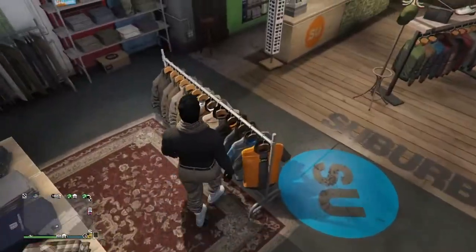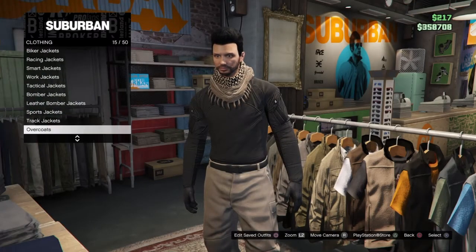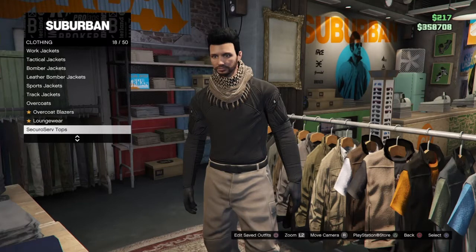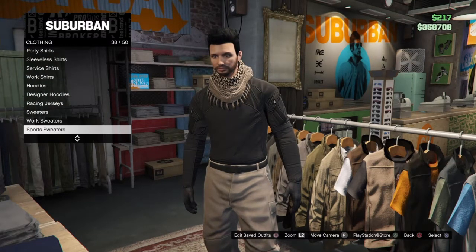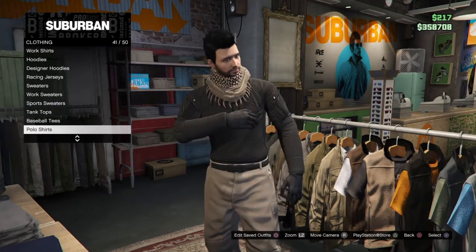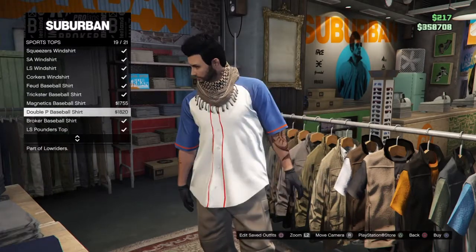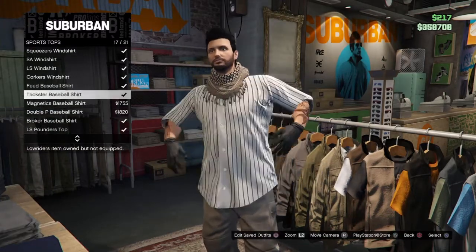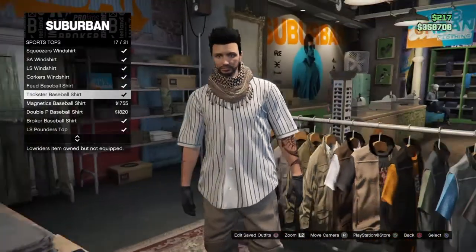Go over to the tops, scroll down to sports tops, and get this one — it's called the Trickster Baseball Shirt, it's number 17 out of 21. Purchase that.